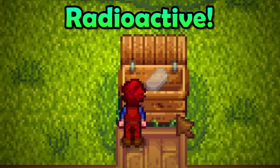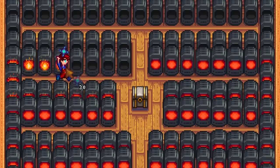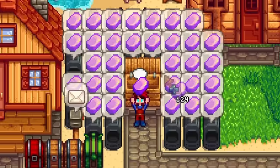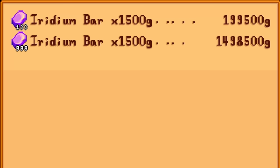With the right professions, you can actually make a ton of money by selling metal bars in this game. Back in the day, people would turn their excess iridium ore into iridium bars and sell them for 1,500 gold each. This was always highly effective, but now we have something so much better.